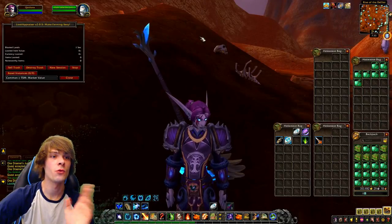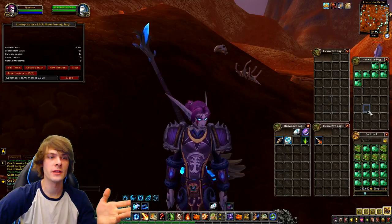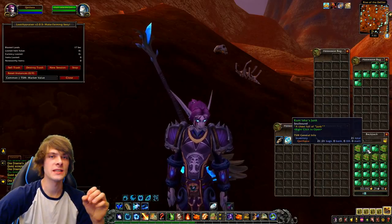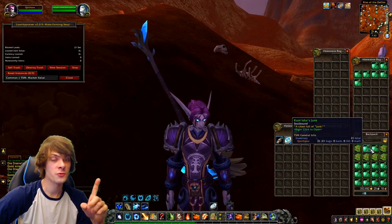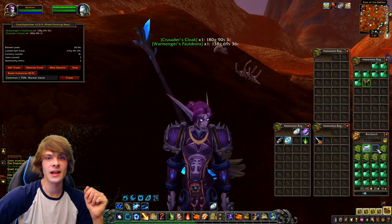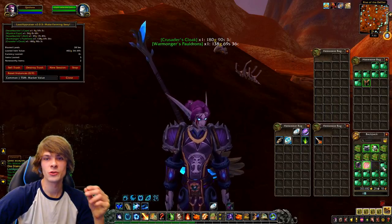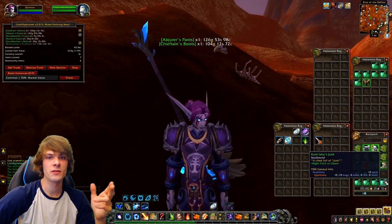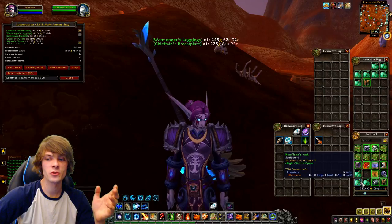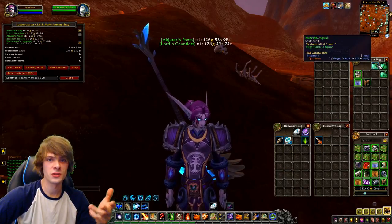We've given in all our stuff and now we're going to open up all of these caches. We'll leave the Emerald Encrusted ones to the end, since those contain the 100% BOE blues. We'll open the junk ones now — that's 180, and we've got 130. We're looking for anything worth a decent amount of gold. The greens don't sell for an awful lot, but some of them do go for a higher price. For most other servers, not just mine, they can go for a little bit more than just a few hundred gold.